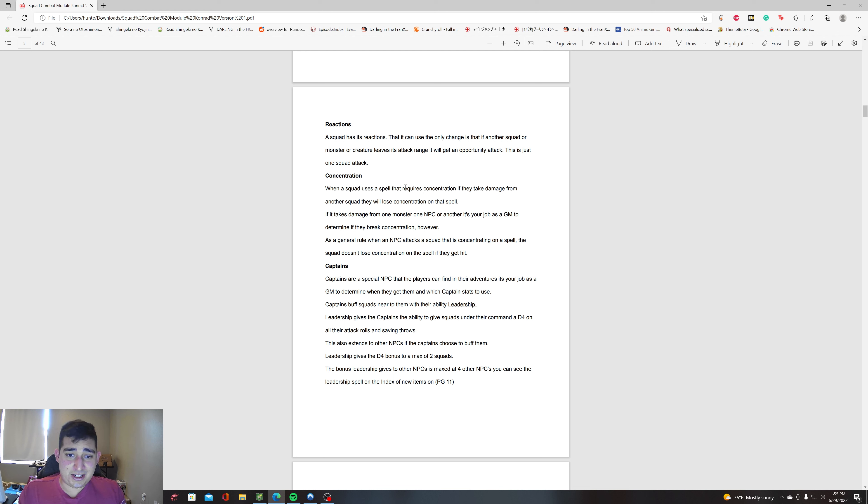For concentration: if a squad uses a spell that requires concentration, and they take damage from another squad, they will lose concentration on that spell. We're talking minimums of usually 100 damage — so one in ten of those people is going to fail their CON save anyway. If a squad attacks another squad that's concentrating on something, that concentration is going to drop. However, as a general rule, when a single NPC attacks a concentrating squad, the squad doesn't lose concentration, because it's just one creature.